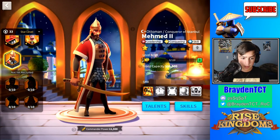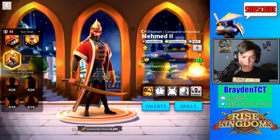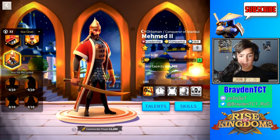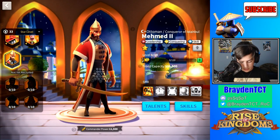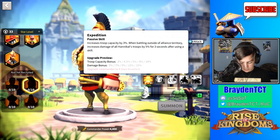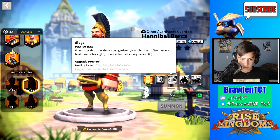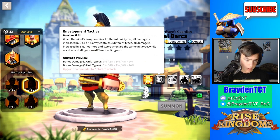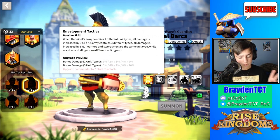I think Mehmed is one of the best commanders for attacking cities. For the best combo when attacking cities, I'd suggest using Mehmed as your main with his conquering build, and then using Hannibal as your backup because Hannibal has really good skills. He also has a troop capacity bonus and damage bonus for three seconds after using his skill, plus a 10% chance to heal those units. Out of all the rally commanders, I'd say those two are the best for attacking cities.